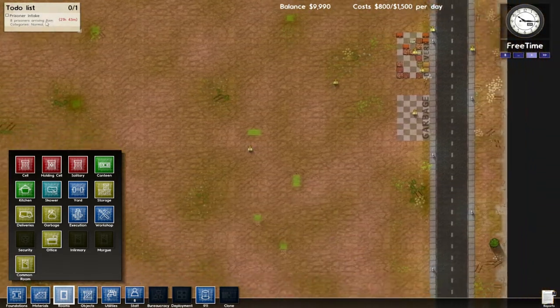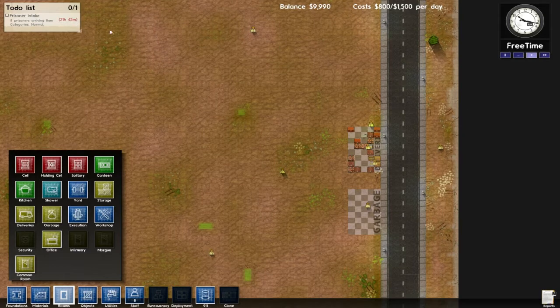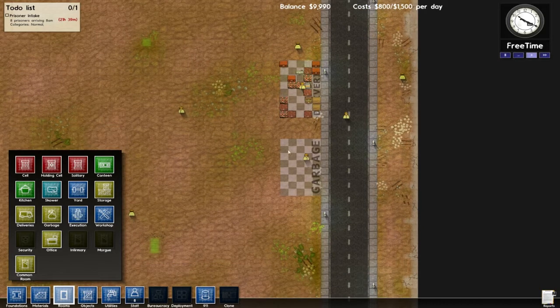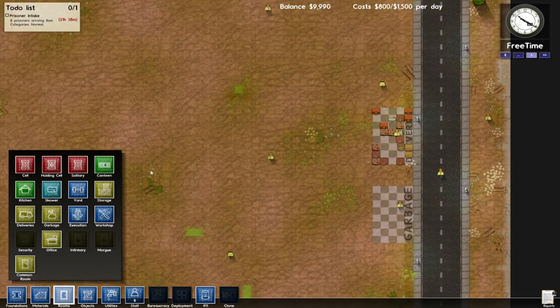Prisoner intake: eight prisoners arriving at 8 a.m. We have about 21 real-time minutes, it looks like. Deliveries and garbage. Alright, let's see — a holding cell. They're saying that's how we should really start.